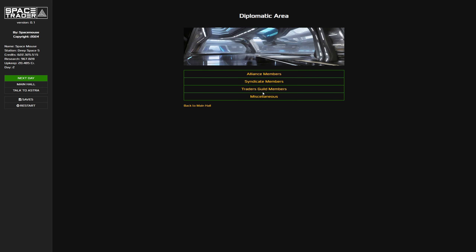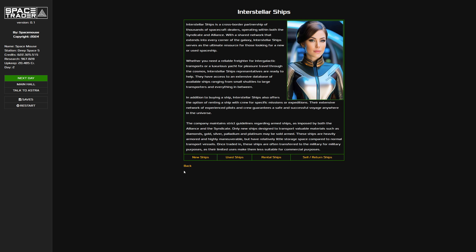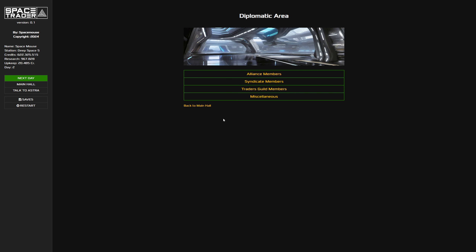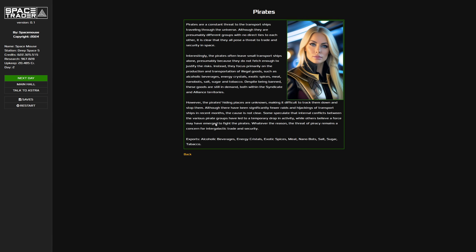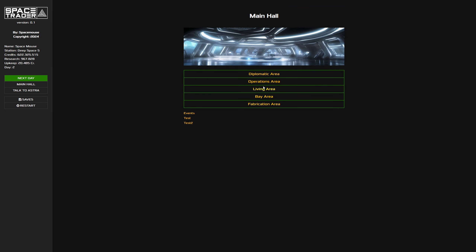Our upkeep at the moment is 20,000 credits because we bought a lot of ships. Let's advance a day forward. Now in the diplomatic area we should have a ships dealer available - yes, good, because we have a lot of points. I still need to think about what and when, but this is still work in progress. The exit option here relates to the storyline.